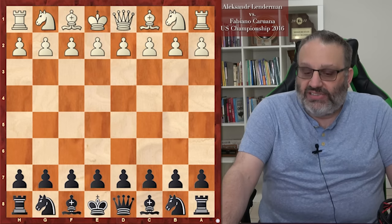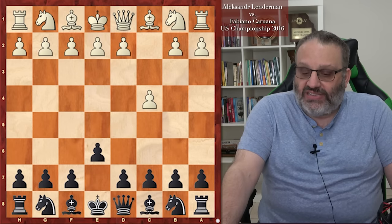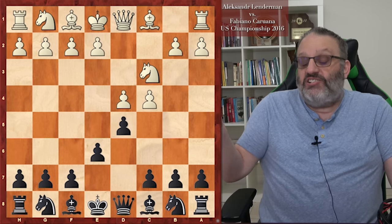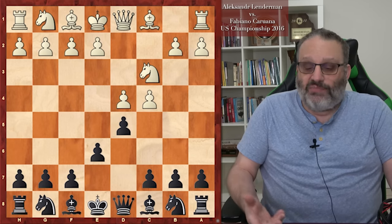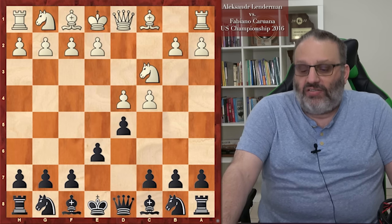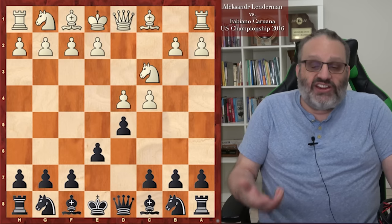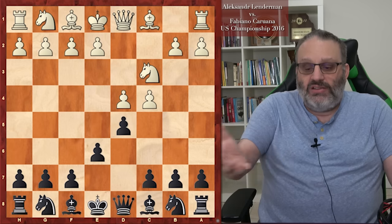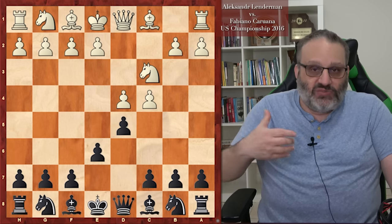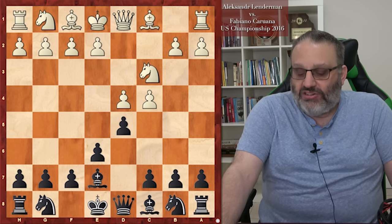This game, Lenderman played C4, and then Fabi played E6, and then they transposed just like the Korchnoi-Karpov games. Fabi with Black plays a lot of different stuff against C4 — it's actually a little unusual for him to play a Queen's Gambit Declined. I think he wanted to take Lenderman out of his preparation. Now, Bishop E7 was popularized by World Champion Tigran Petrosian — not the current player, but the World Champion who died around 1985.